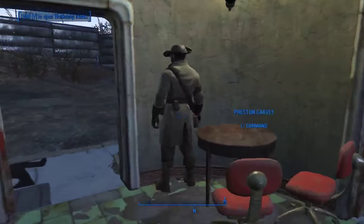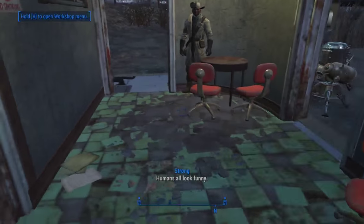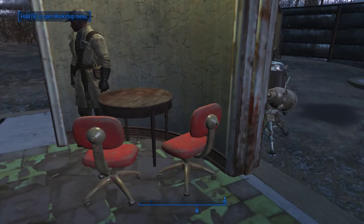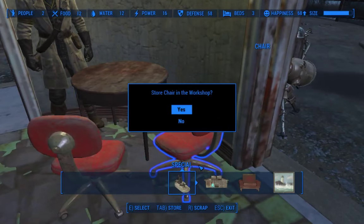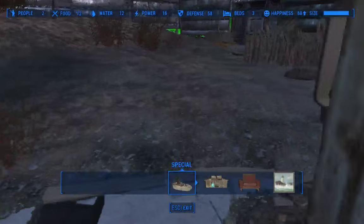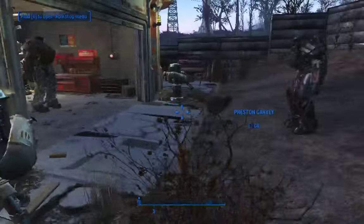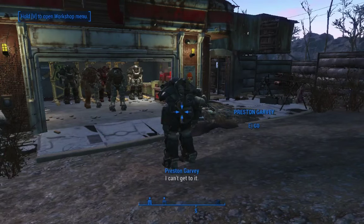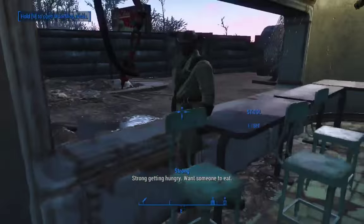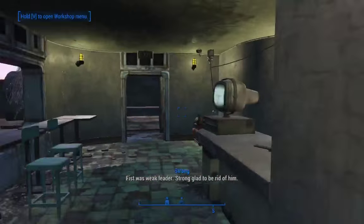You stupid bastard. Look alive. What am I doing? Alright, we're gonna store the recruiting table and just have him do it at the desk. We'll put some storage here — we gotta get this guy out of this corner. Okay, so now he glitched out. He's just hopping all over the place. God. You know what? Screw you, Garvey — you can stay here.